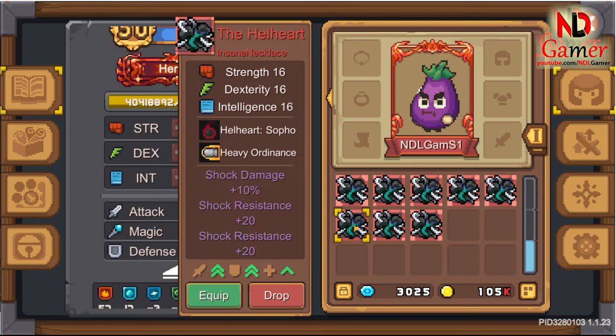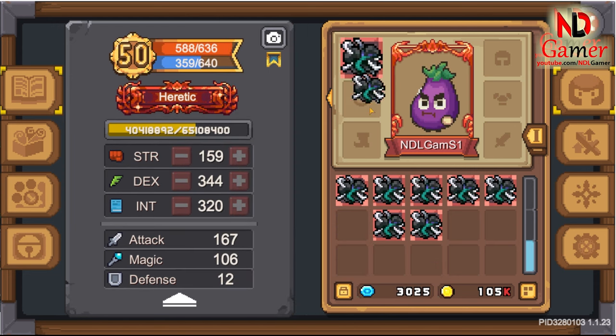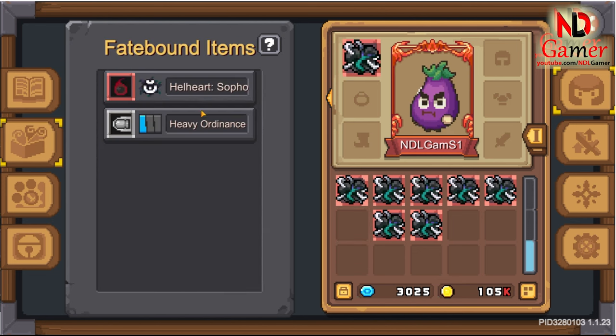Third is Hellheart Soffo. It boosts the intelligence stat, which helps increase magical damage, resistance to abnormal elements, and mana. So this necklace is only suitable for those playing magic classes.